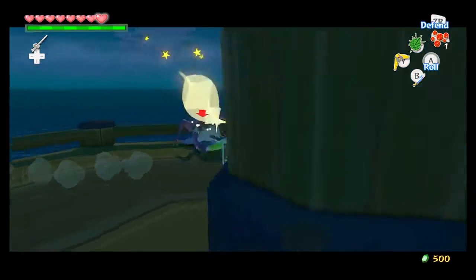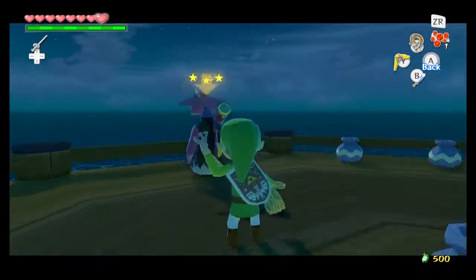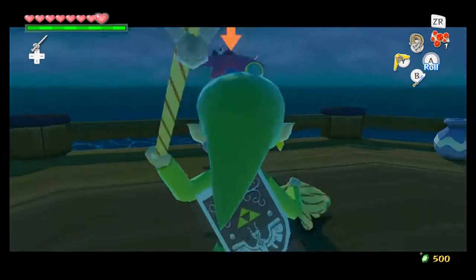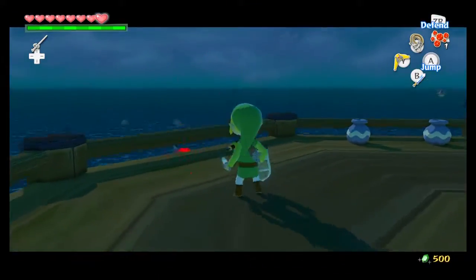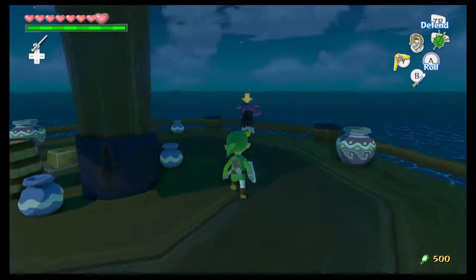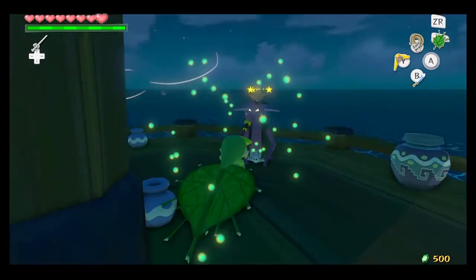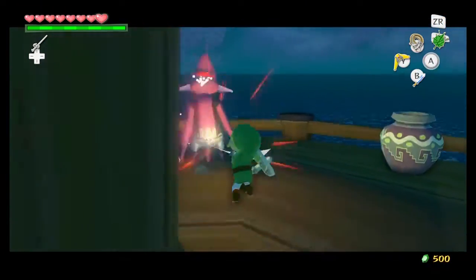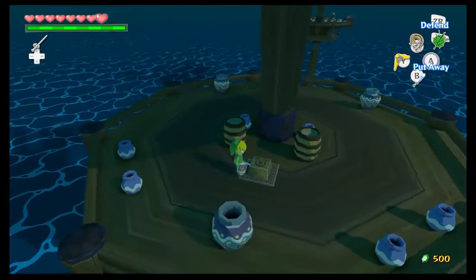Now we're going to go up and raid these guys, and I should also have my grappling hook to steal their stuff. I was hoping — ha ha ha! Actually, I want to try something. So what I'm going to do is — aw, you can't blow the enemies off the cliff. I was hoping you could do that; that's like a Breath of the Wild thing you can do.